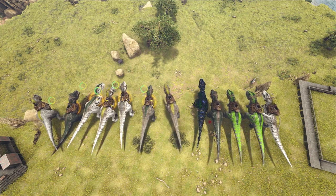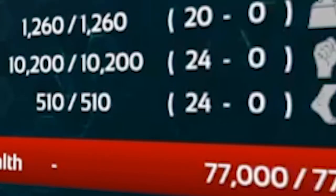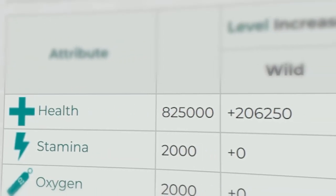Which I might regret, but instead we're going to be bringing 5 Rexes, 3 Daedons, and a UD into the battlefield. Now this Alpha Rex has 77,000 health, which is roughly a hundredth of what the Giga boss has for Lost Island.